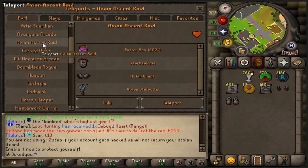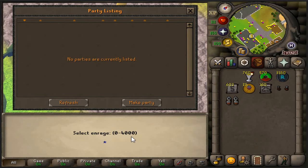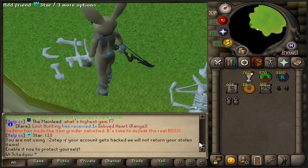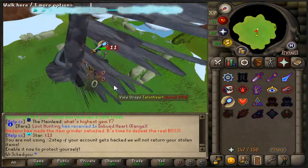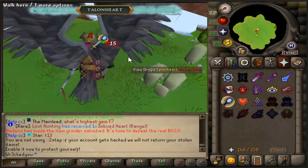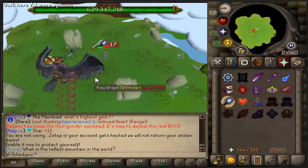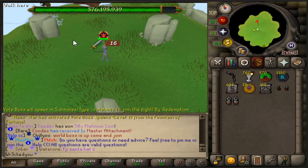In game under PVM, we'll see the Avian Ascent raid, which will also give Easter boxes. Once you create a party, you can either do a private or public. If you want people to join, make sure and create a public. Then you select your enrage level, which will be 0 to 4,000. The fight has begun — we start clapping. Phase 1 is immune to magic and range, so make sure and use melee.